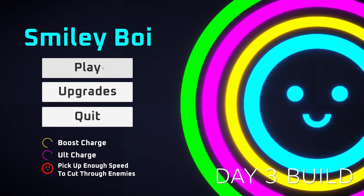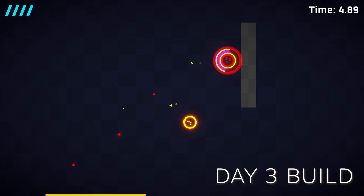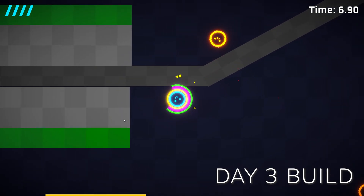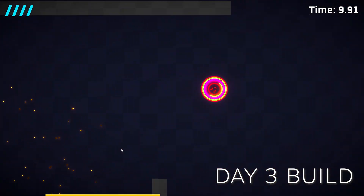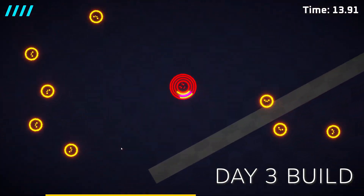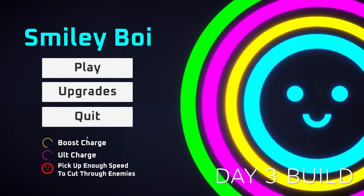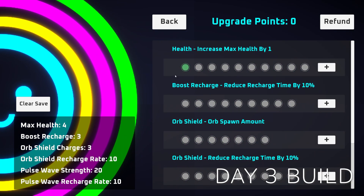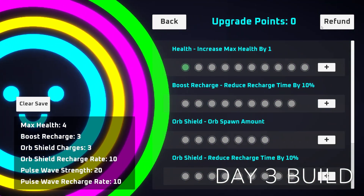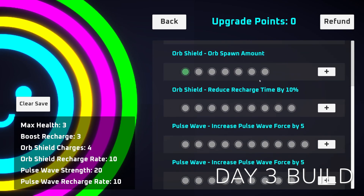On day three I continued with more juice by adding particles to the player, sound effects when the player got hit, bounce pads that would bounce you away, and a new type of enemy that would remain stationary but fire bullets towards the player. The player could cut through the bullets, though a sprite layer issue meant these were sometimes invisible in the build. The big thing on day three was implementing an XP system along with the ability to purchase upgrades for your little smiley boy — things like decreasing ability charge time or gaining more health. Putting the UI together was a bit of a pain but I got it working, using scriptable objects to save the upgrade states.